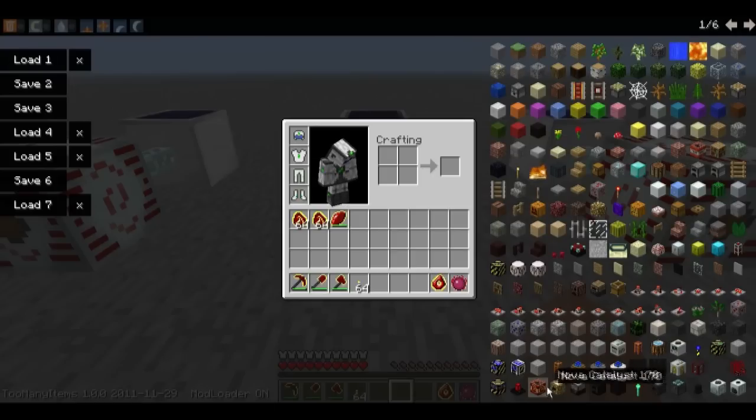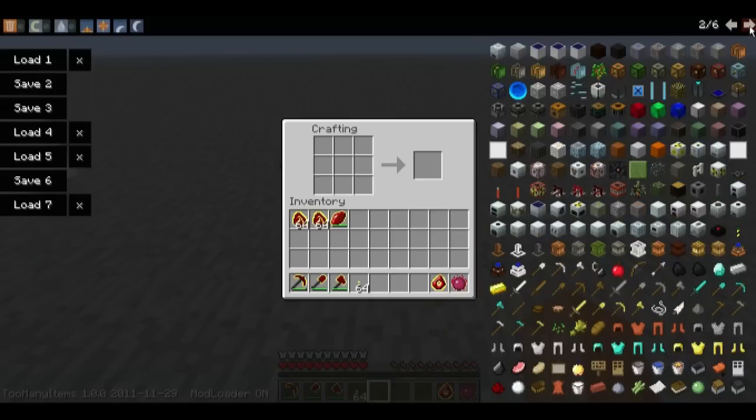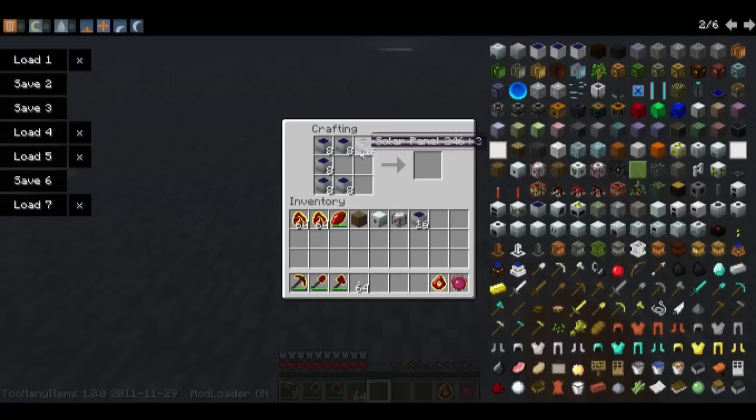So, how do we craft these babies, you might ask? Well, let me grab an automatic crafting table, because I tend to be quite forgetful. We need, as a base, our vanilla — if those can be called that — solar panels. We're going to need a BatBox, an MFE, and an MFSU, if I'm not mistaken. I've placed the solar panels in the same way you place cobblestone to produce a furnace. And now, when I add a BatBox in the middle, nothing happens. Now I feel stupid.